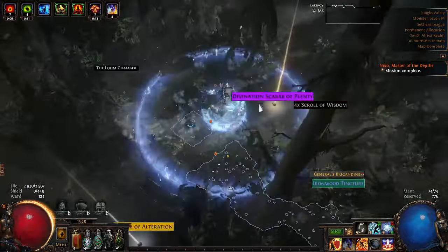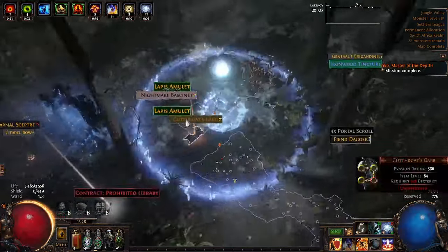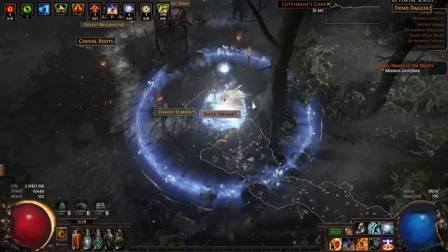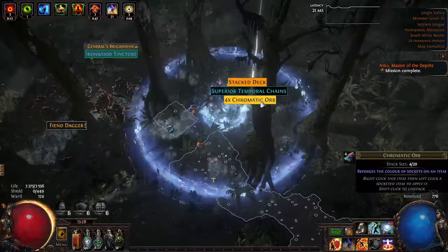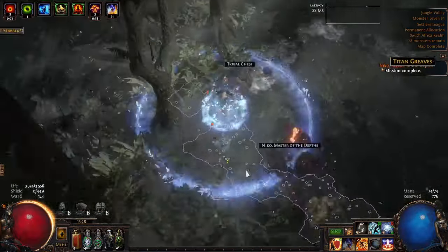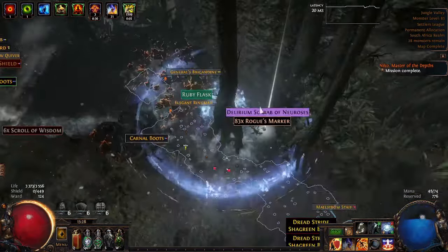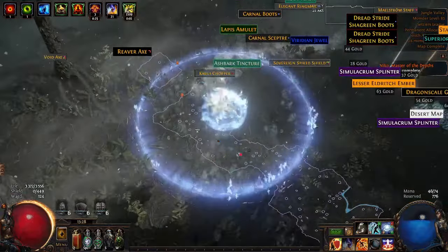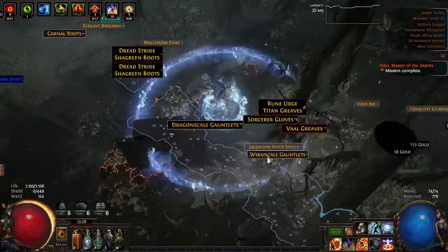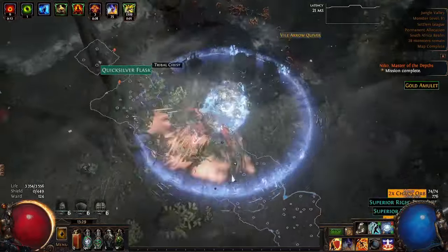Elder, Shaper, Uber Elder, Maven - kill them all very very easily, absolutely no complaints. I did try two ubers - I tried Uber Sirius - but I've never done ubers myself so I don't really know the mechanics well. I got Shaper about halfway and Sirius halfway - it's just way too much happening all around. I think this build will be able to get there but it doesn't quite have that uber DPS to cycle a boss quickly. For what this build is made to do - all normal bosses, farming maps, delirium - I can do Simulacrum constantly at level 13-14.